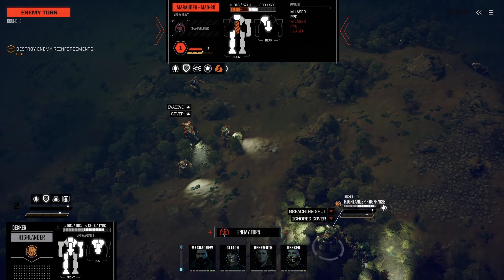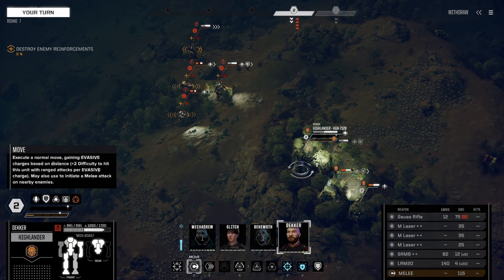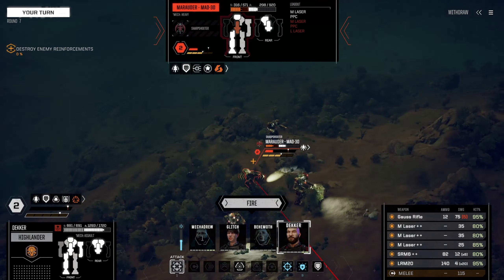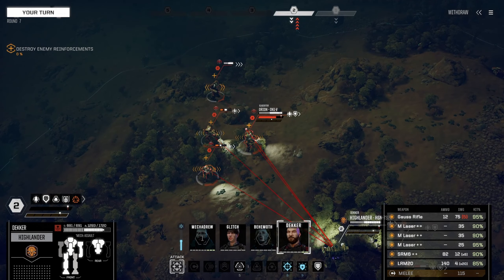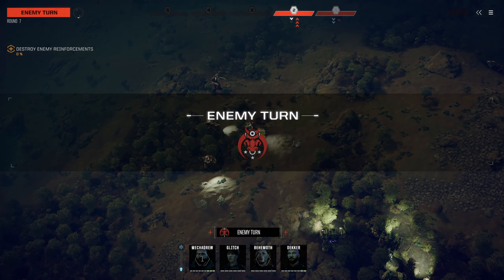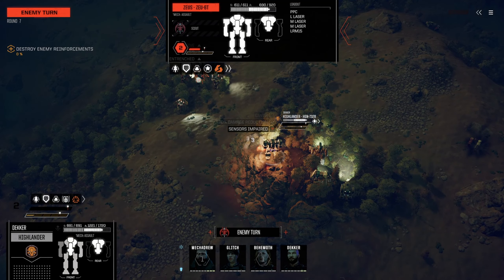We'll go for that - hope for the best. He's got full Bulwark but we did a lot of damage. The Zeus is annoying - PPC and large laser. Now we get to go with Glitch. I'm sorry there's not much I can do, but at least we don't have enemies in our back anymore. We're in a better spot than we were. Let's do multi-target - kill the Marauder and work on the Orion. We know the Marauder's almost down so we'll put something on it and more on the Orion. Just a stray shot to the chest - good.